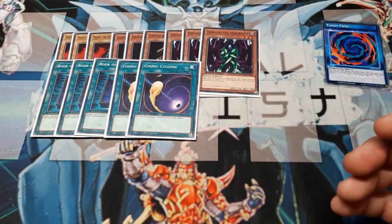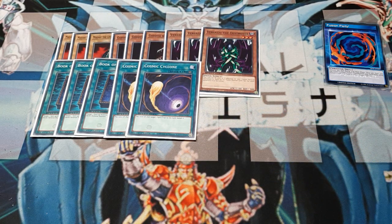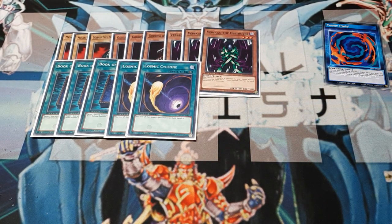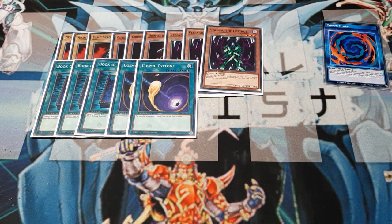We took out Night Beam and went double Cosmic Cyclone. These five cards are all quick-play, so we can set them and forget them until the opponent's turn and then use them then. The one cool thing about the timing: we set Cosmic Cyclone, end our turn — they set a card. When they go to end their turn during the end phase, we have timing to flip it, and they do not have timing to activate because it's still the turn they set the card. It helps us eliminate threats before they are threats. I always liked Cosmic Cyclone better than Night Beam, but looking at how the meta has progressed I like one-and-one. When I get the choice, I'll just run two Cosmic Cyclones.